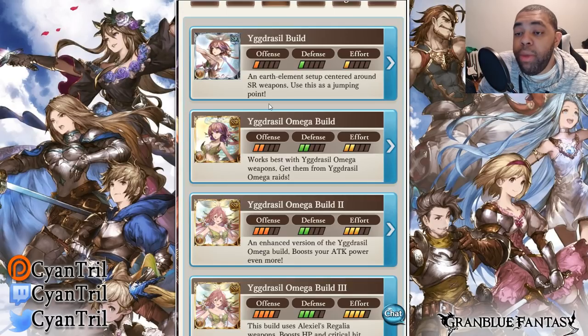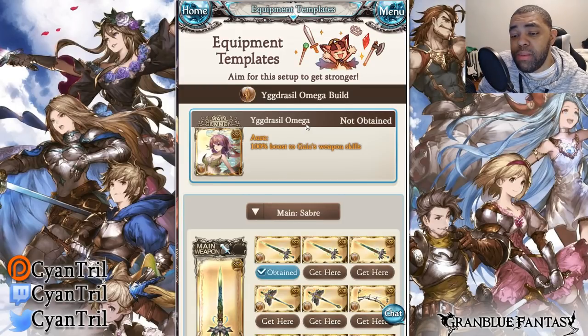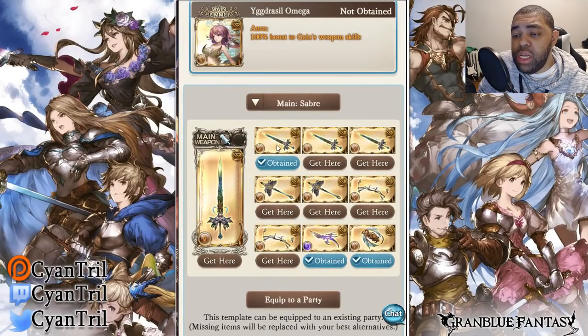The first real build is the Yig Drasso's Omega build — works best with Yig Drasso's omega weapons from the omega raids. Offense one, defense one, effort one. We have a mixture of swords and staffs, which is pretty much optimal for progression. Unless you're very lucky with swords, you can fill your grid with staffs as placeholders. You'll end up dropping most of these weapons anyway when you hit Magna 2.